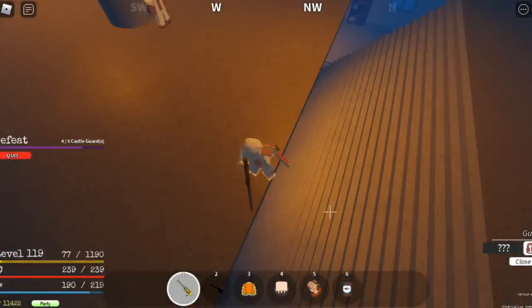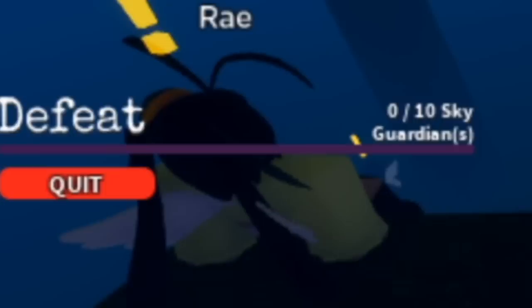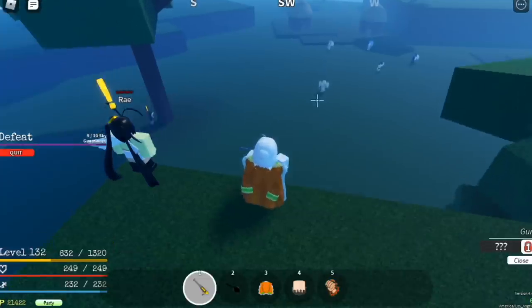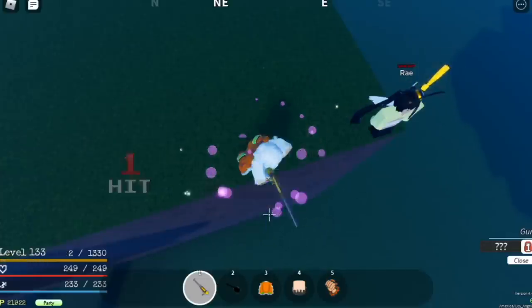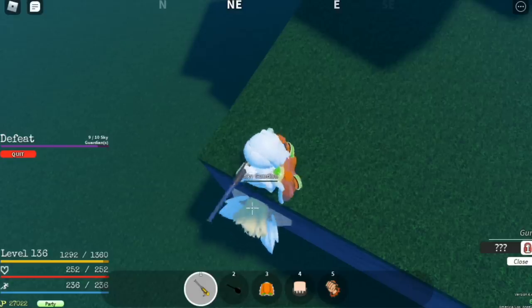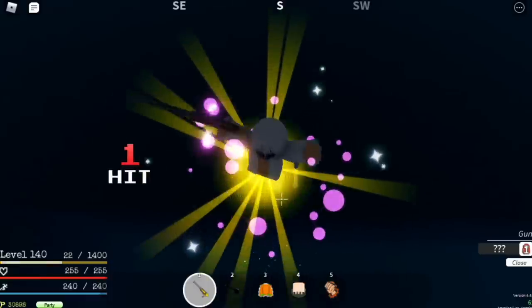Keep killing them until you reach level 130. After that, start with the Sky Guardians — they're easy to defeat. Just lure them and defeat them. As long as you're on top of something, you'll be fine. The goal here is to reach level 140.